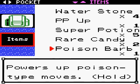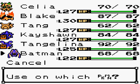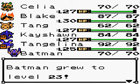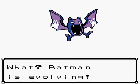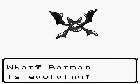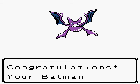We're going to go ahead right now and use a rare candy on Batman. As you know, what happens when Golbat's happiness gets maximized? It evolves. Look at that — majestic, beautiful Crobat.